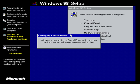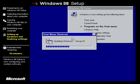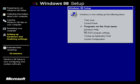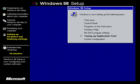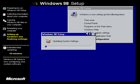Windows is now setting up the control panel, which you can adjust. Programs on the start menu, Windows help, program system configuration. I am now updating the system settings.